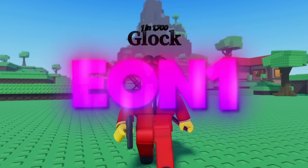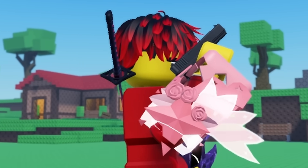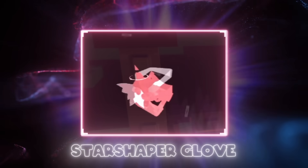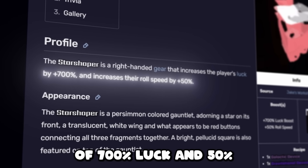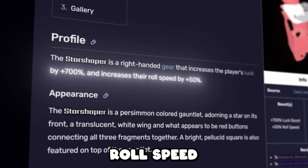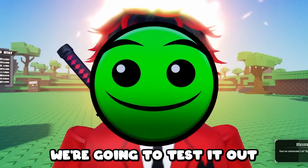Roblox Souls RNG Eon 1 had two new devices and today we managed to craft one. We did craft the Star Shaper, which gives you a total of 700% luck and 50% roll speed. This glove sounds absolutely broken and today we're going to test it out.